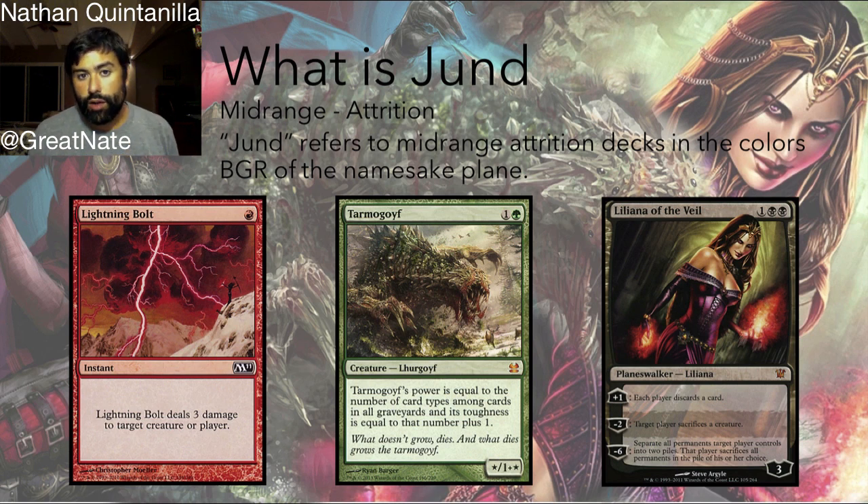That's a little different from a mid-range deck like Blue-White-Red. Blue-White-Red wants to do one-for-one trading with cards like Lightning Bolt as well, but then it tries to get ahead with cards like Electrolyze or Cryptic Command, rather than just keep disrupting the opponent with an efficient threat in play. So let's look more at how Jund is able to grind people out.